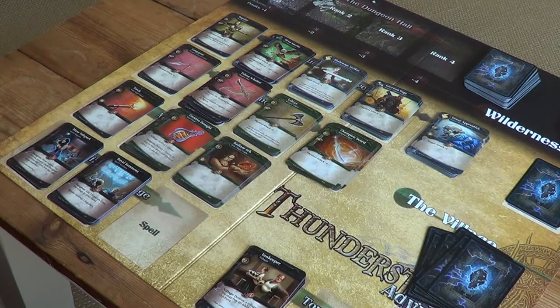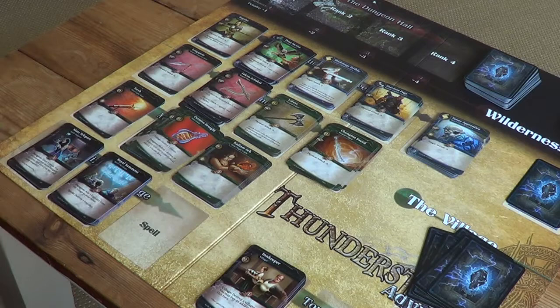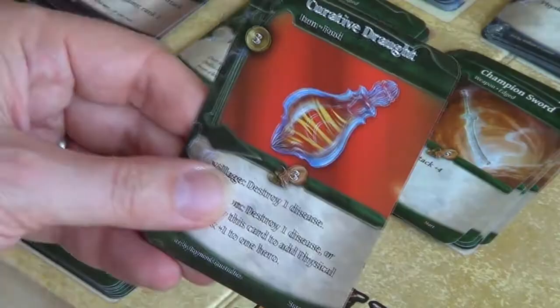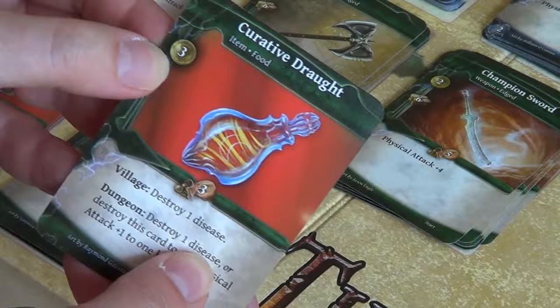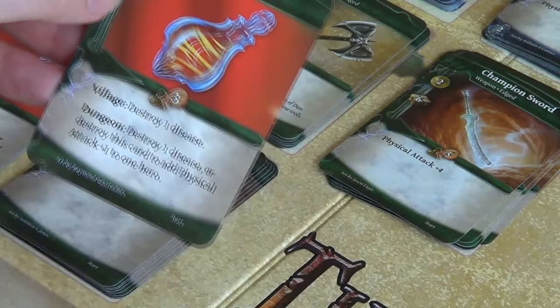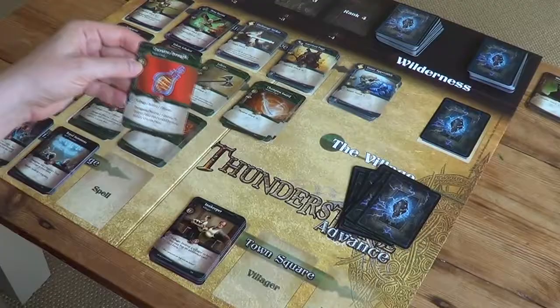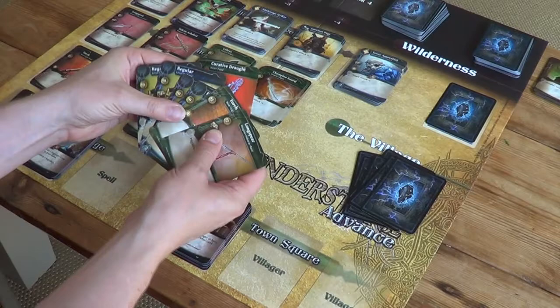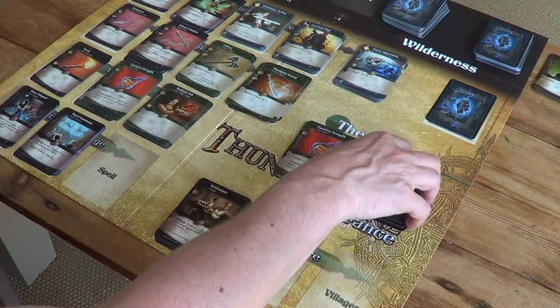With four gold, my options are an innkeeper, a curative draft, a radiant orb, a long spear, or a torch — all three gold each. I'm going to buy this curative draft because it has a high gold value. Now that I've bought it, it goes into my deck, and if I draw it on a later turn it adds three gold to my hand, allowing me to buy more powerful things. To purchase, I just reveal my hand showing enough gold, then place the used cards and the purchased card in the discard pile. I've ended my turn — you go to the village, you buy one card, that's it.